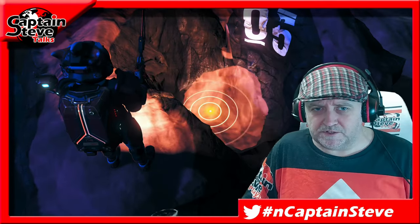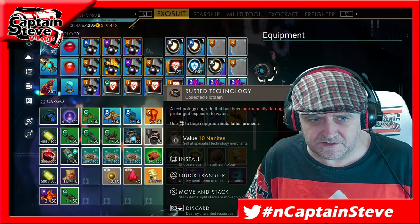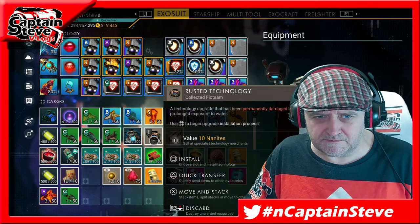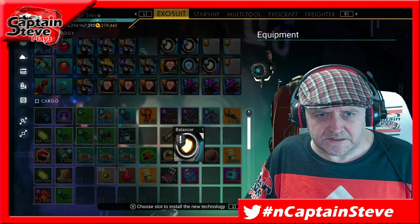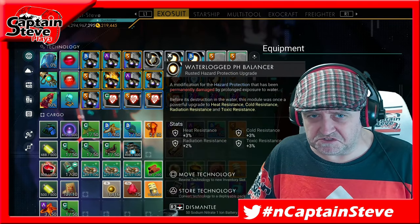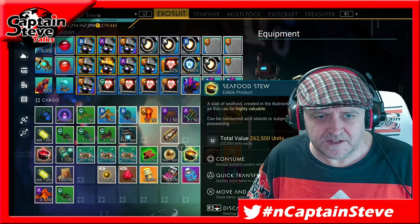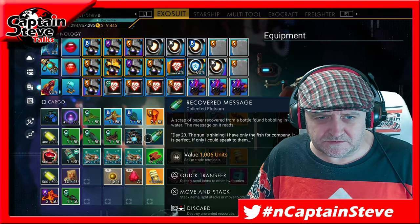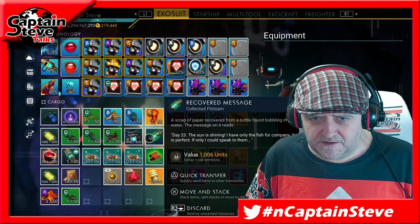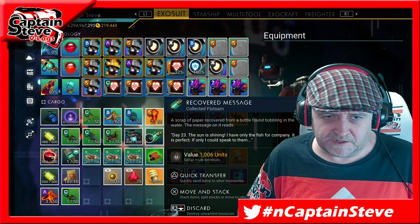I've caught a message in a bottle, and not only that I also caught some junk technology - that's my first piece of junk technology, so that's pretty cool. HP balancer, let's stick it in - not too bad for a bit of junk. Also got a message in a bottle - Day 23: the sun is shining, I only have the fish for company. It's perfect, if only I could speak to them.